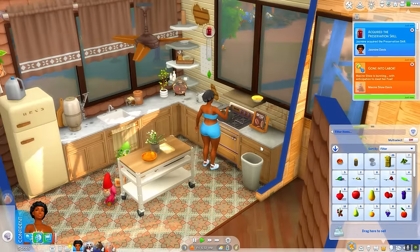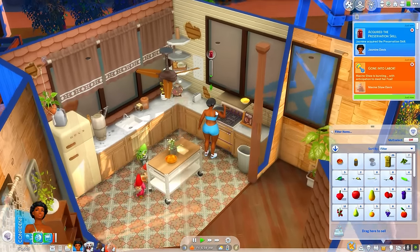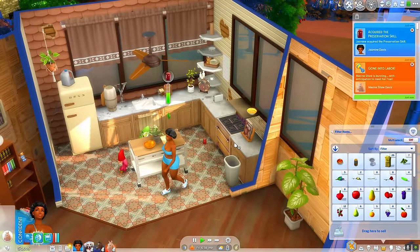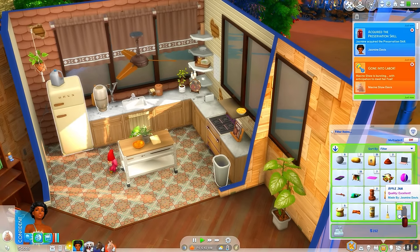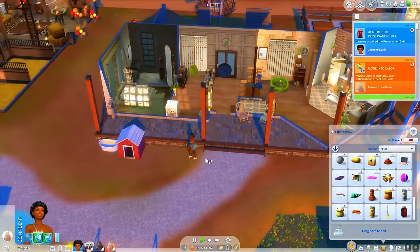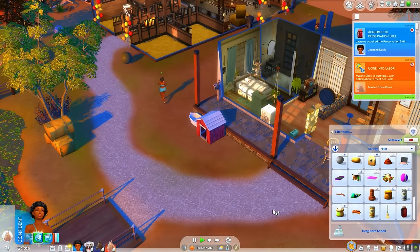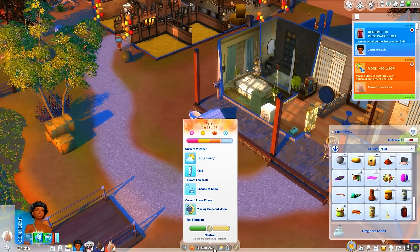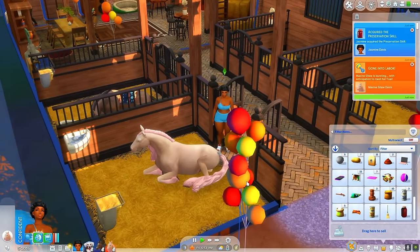We're making some stuff to sell today. We're going to a fall festival with our friends and selling some things, so we made some apple jam. How much does this sell for — 192? Oh I know that's right. We may have to go to the festival on Saturday because Maxine Shaw is in labor and we can't leave while she's in labor.